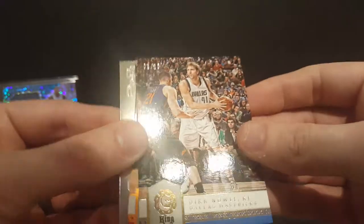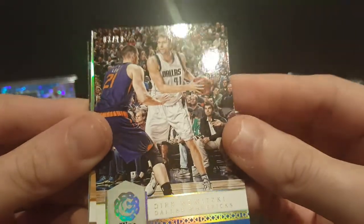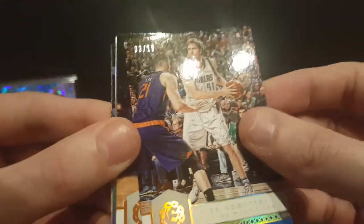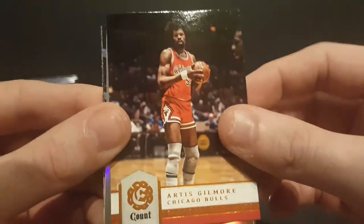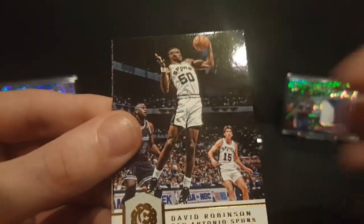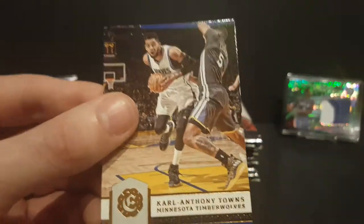DeAndre Jordan King. Got a Dirk — oh wow — a Dirk King numbered to 10! This is actually the second one I've hit. Artis Gilmore, Kyle Lowry, David Robinson, Damian Lillard, and Carl Anthony Towns. Wow, who would think in one case you'd get two out of the 10 base cards.